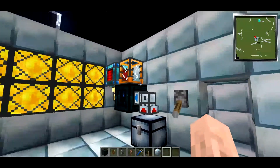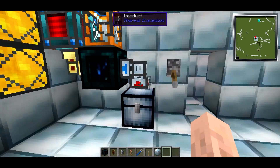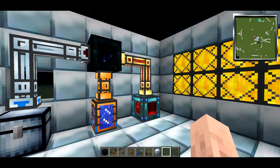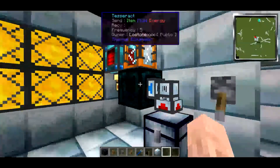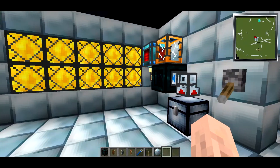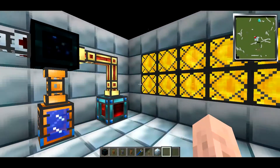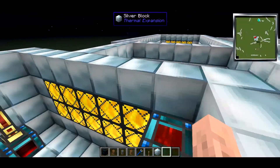They really are that simple to set up, and they also pump in between dimensions — so the Nether, Twilight Forest, or a Mystcraft age. And that pretty much covers Tesseracts. As always, please feel free to leave questions below and I shall do my best to answer them. Check out the video description for a link to the mod's page, and check out the playlist for more items and blocks from Thermal Expansion 3. Likes, shares, and subscribers are always welcome — have fun and take it easy guys.